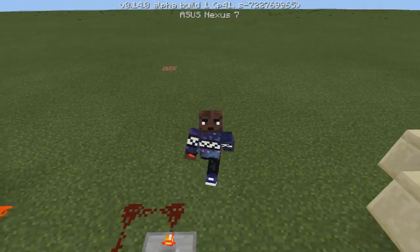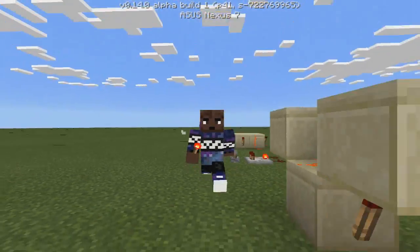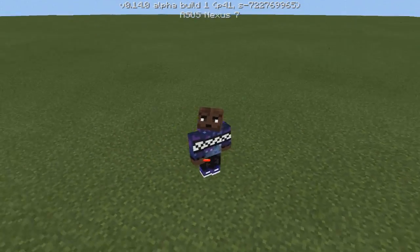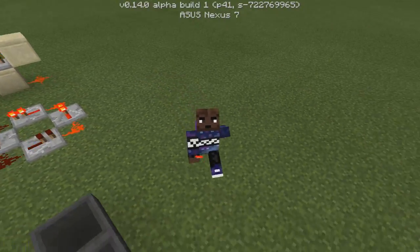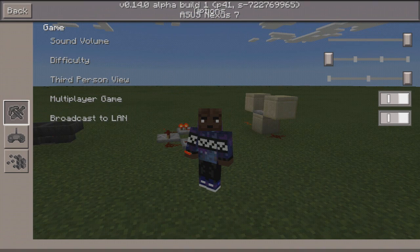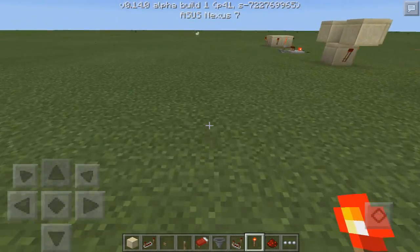If you missed my last redstone tutorial, which was an arrow cannon and involves something we are reviewing today, you can go ahead and check that out — it's down below in the description as well. Today we are going to be reviewing 6 different types of redstone clocks. If you're not sure what redstone clocks are, it's basically a clock circuit that produces a clock signal — a pattern of pulses which repeats itself — and these come in handy for things like arrow cannons or other things that involve lots of repeating.